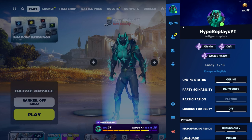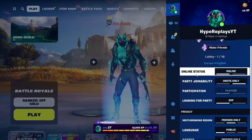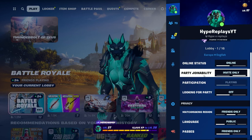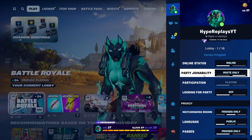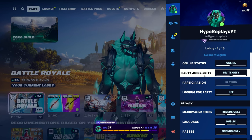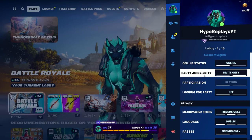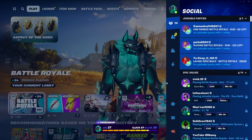Now, click the skin icon to get to this screen. You'll see options like online status, party join ability, and looking for party. What you're going to want to do is make sure party join ability is set to invite only — if anyone joins your lobby while you're setting up split screen, it will not work. Make sure no one joins while you're enabling it, and set the lobby to invite only.